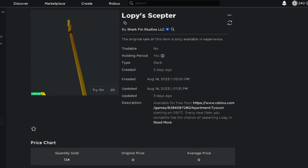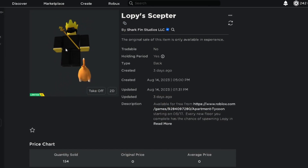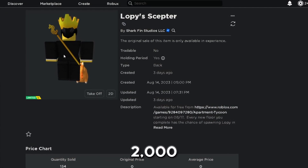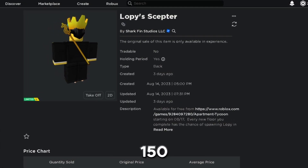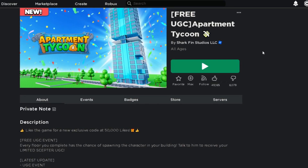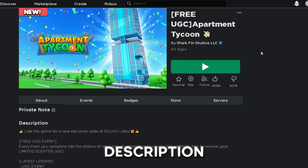This is the item and what it looks like on my character. This is Lopy's Scepter and it honestly looks pretty nice. This item has 2000 stock with around 150 already being claimed. The game is Apartment Tycoon — never really heard of it, but it'll be linked down in the description.